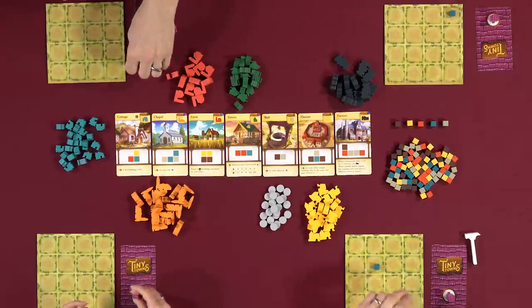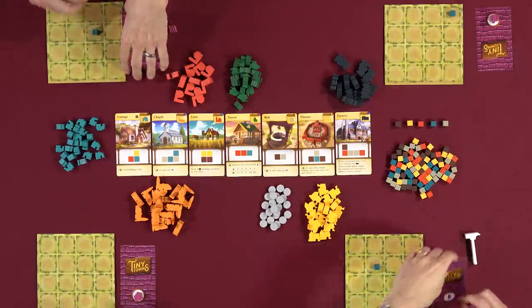Rodney is the master builder for this first turn and declares glass. Everyone takes a glass cube. Players look at their monument cards while placing. No one constructs anything on the first turn. Nikki jokes she's made a marble. The turn ends simply — that's all there is to it.